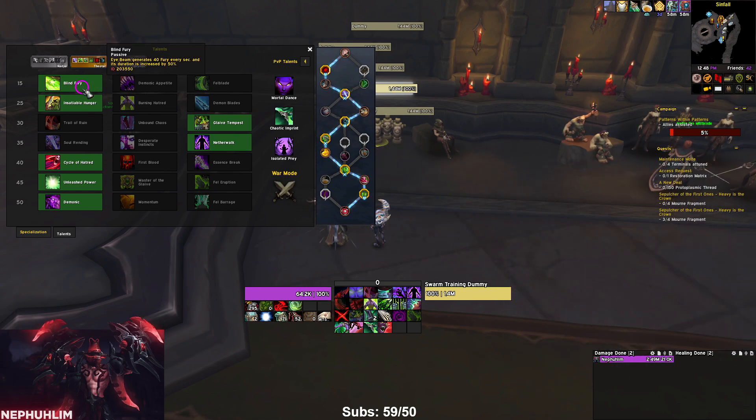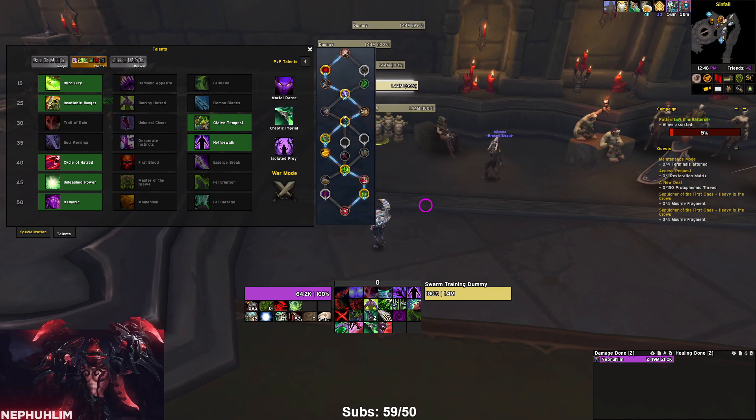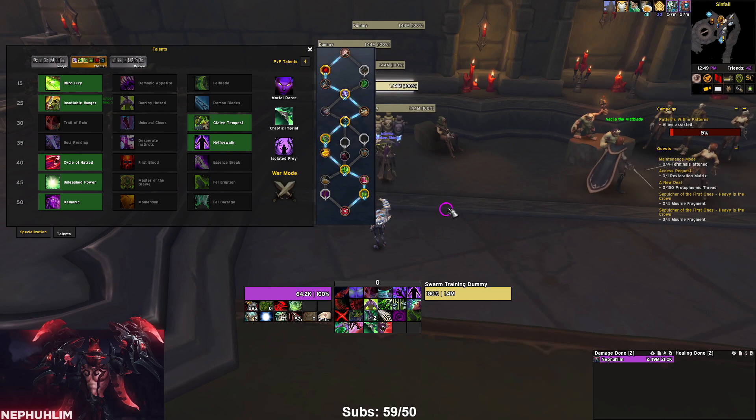The talents for this build are Blind Fury, Insatiable Hunger, Glaive Tempest, Cycle of Hatred, and Demonic. What's really good about this build with the four-set is you spend a ton of fury and generate a lot of fury. With the four-set you get CDR on meta, which is our biggest cooldown right now for AoE and single target. Getting meta on the shortest cooldown possible during a mythic plus dungeon is a top priority.